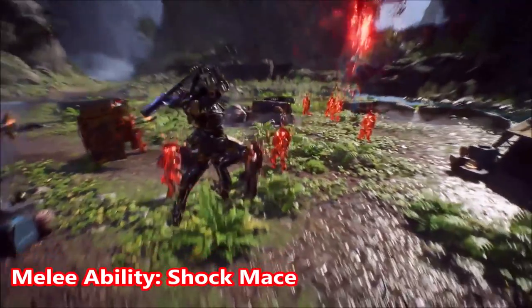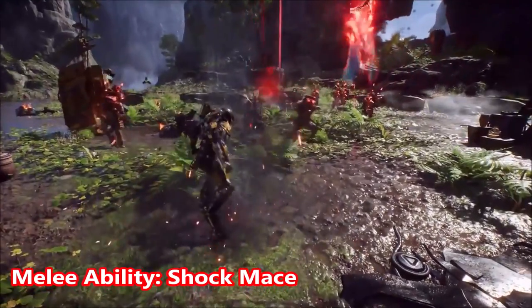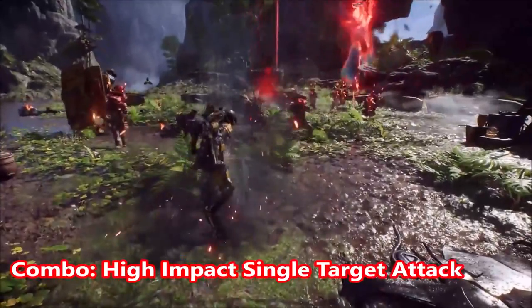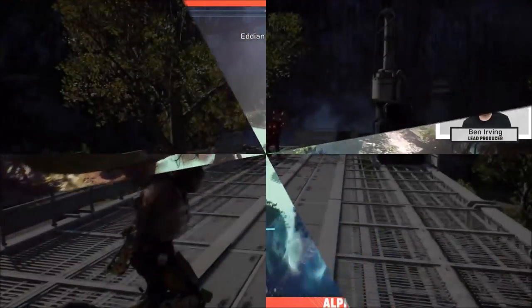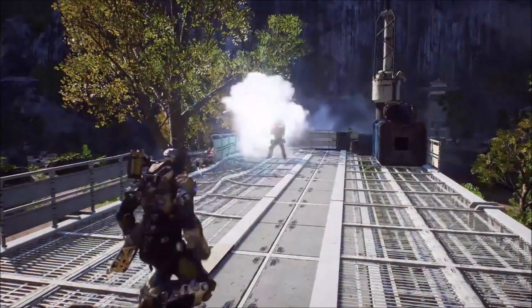The Ranger's melee ability is Shock Mace, which deploys an electrified mace to shock the enemy. Its combo is a high impact, single target, max damage attack — which is pretty awesome, especially if you're fighting bosses and trying to burn them down.